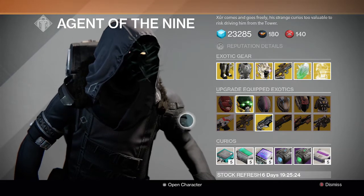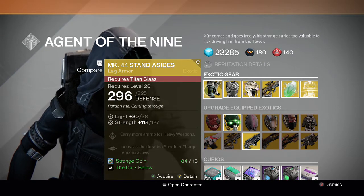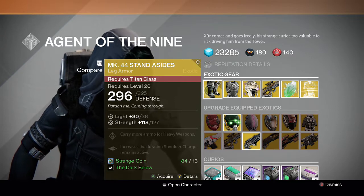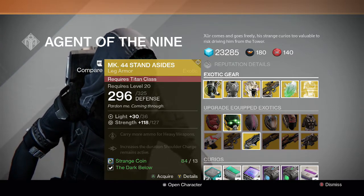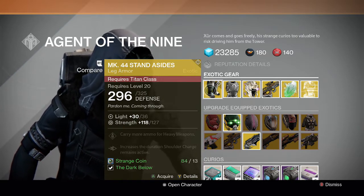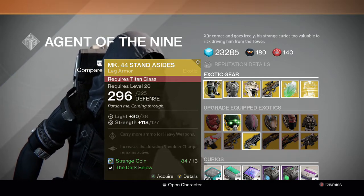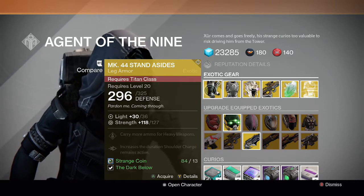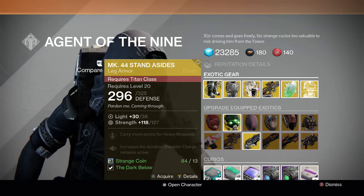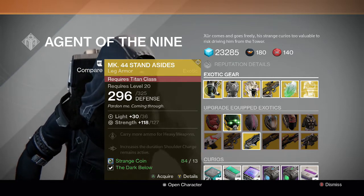Here's what he has for the weekend. For the Titan, we have the MK-44 Stand-Aside Exotic Leg Armor. This one lets you carry more ammo for heavy weapons and increases the duration — shoulder charge remains active. Pretty much for Crucible Striker Titans if you like using that shoulder charge and getting those one-hit melee attacks. It increases the duration by a few seconds, but it's not the best exotic to use your exotic slot on, though it's pretty fun if you like shoulder charging a lot.